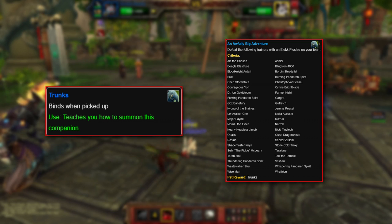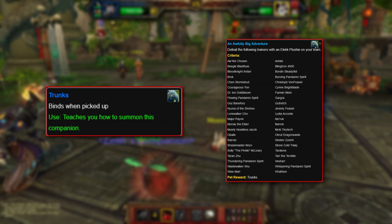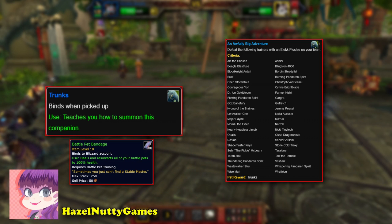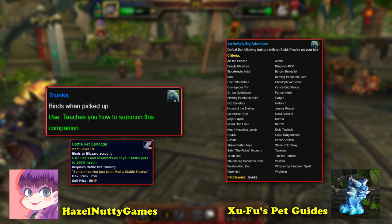Trunks is definitely worthy of a mention on this list. It requires a lot of patience, diligence, time, healing bandages, and watching a lot of Hazel Nutty's YouTube pet battle strategy videos, or taking a look at the website Xu-Fu's Pet Guides, which has player-submitted guides that can better suit the pets you might already have.